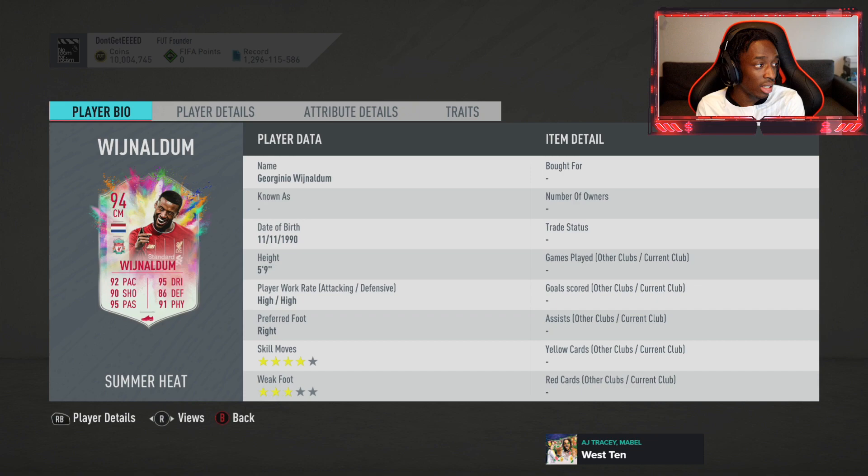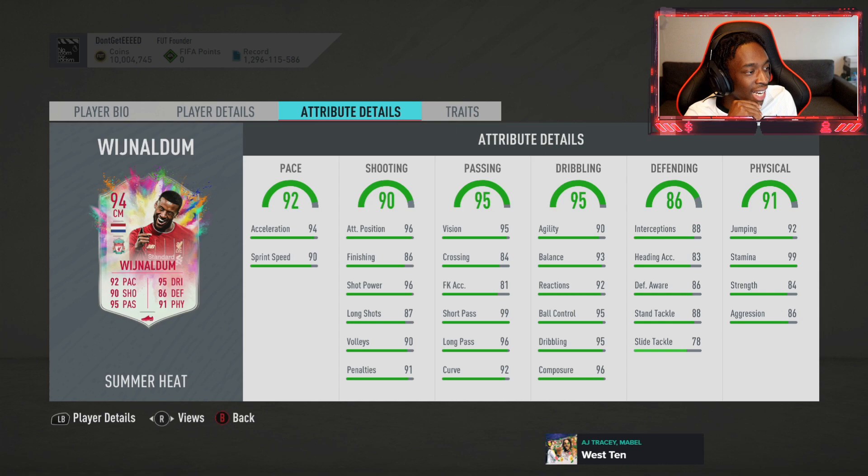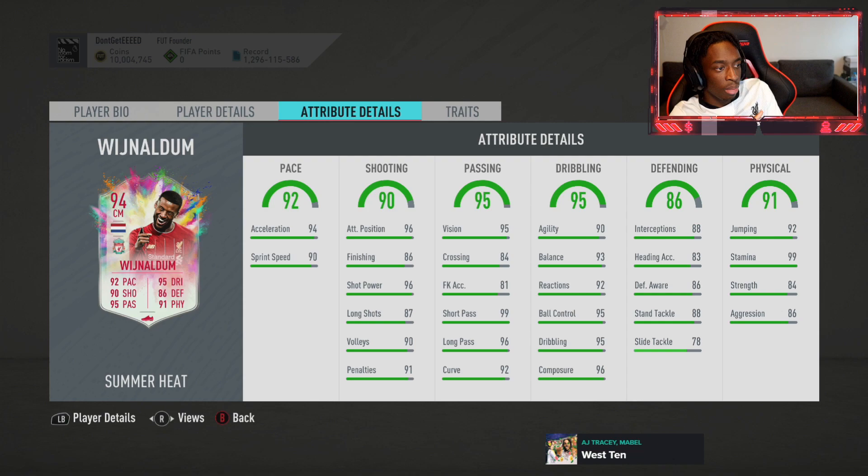88 Wijnaldum was really good. If you remember at the start of FIFA, initially I had the normal Wijnaldum, and he was in the team where we got top 100. Then we got an inform - the inform was okay - but this card is the pinnacle. Four-star skill moves, three-star weak foot. He has 94 acceleration, 90 sprint speed. That's crazy for a central midfielder. If you remember from the days when he was at PSV, he was a pretty good card and one of the high-rated central mids in that league.